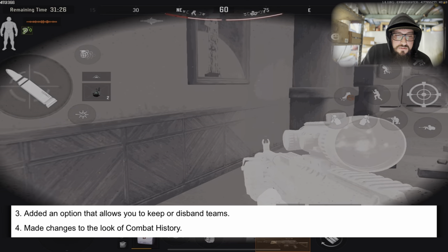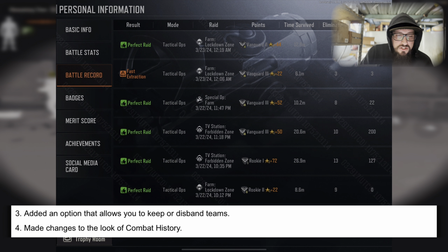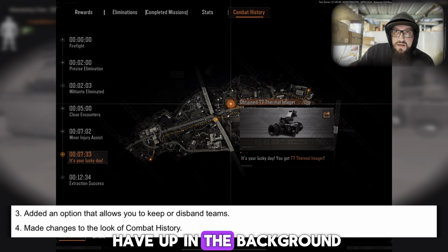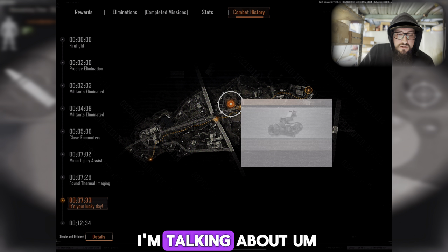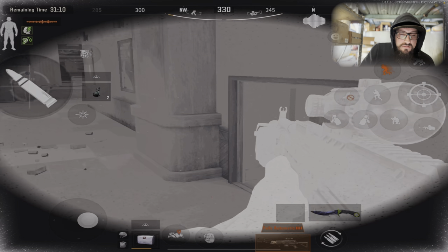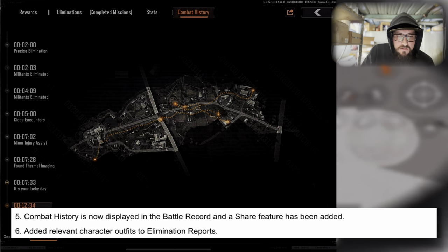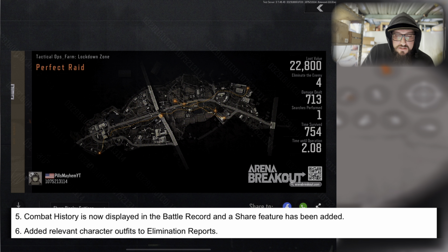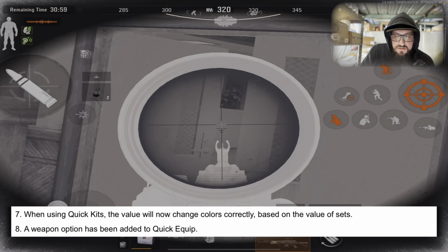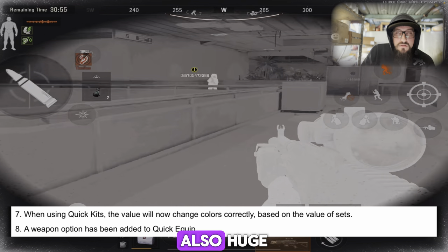Added an option to keep or disband teams — also W. Made changes to the look of combat history. Added relevant character outfits to elimination reports. Combat history is now displayed in the battle record and a share feature has been added. When using quick kits, the value will now change colors correctly based on the value of sets.